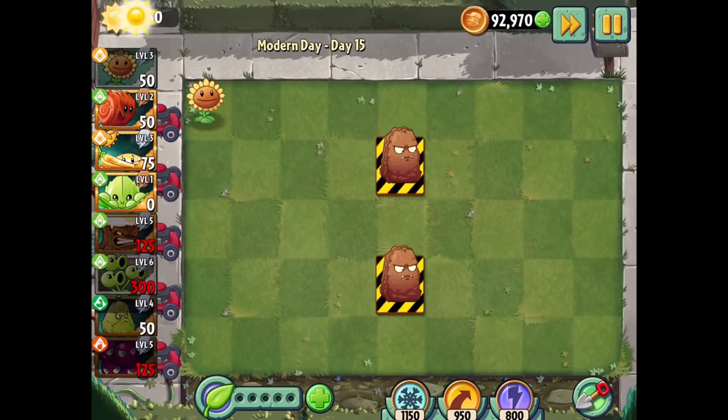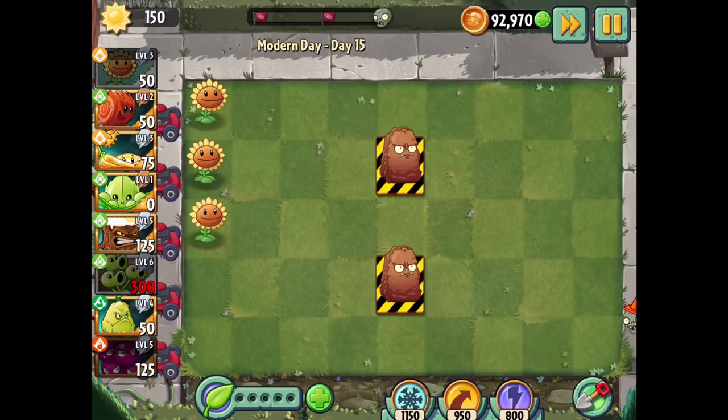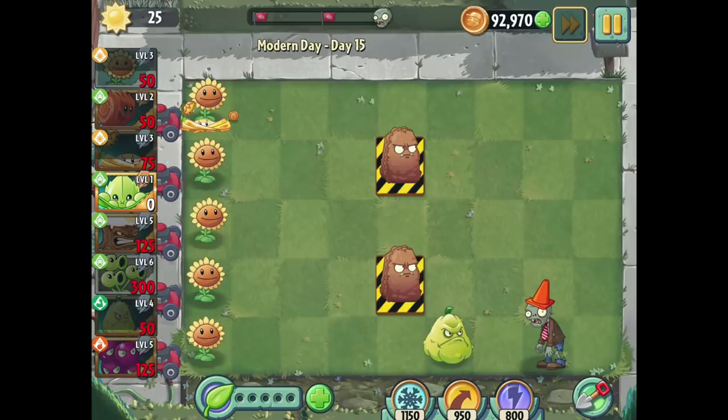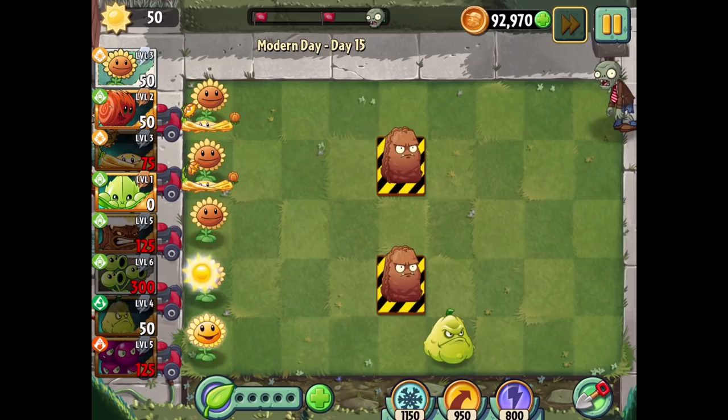We're hoping for the best and trying to protect these Primal Walnuts, which should be fine. It'll be fun just to try this out, especially with the Torchwood. For right now there's just one guy coming - I might put the Squash out so I can keep building everything else up. That might just be the best for the current time.